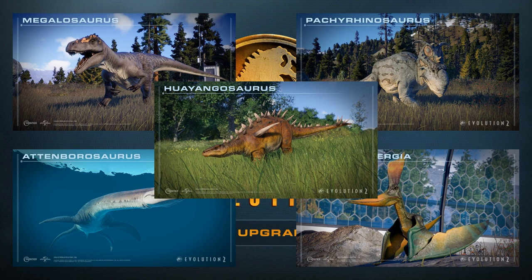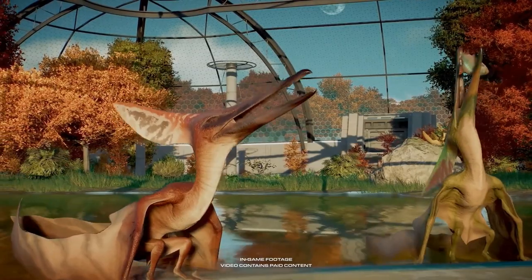Fulgurotherium is one of the first dinosaurs you can unlock during the campaign of Jurassic World Evolution, and yet here it is being sold again. However, this pack can be given higher praise as it introduces four completely new species. Megalosaurus is a solid medium carnivore and was one of the first dinosaurs ever discovered. Pachyrhinosaurus is my favorite ceratopsian so I was really happy to see it here. Atamborosaurus, named after Sir David Attenborough — a true hero of mine — is perhaps the best-looking plesiosaur in the game.